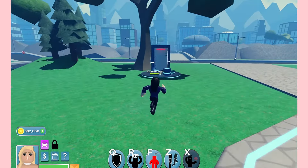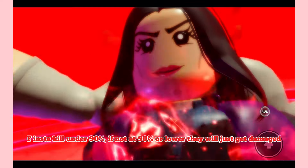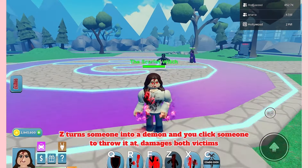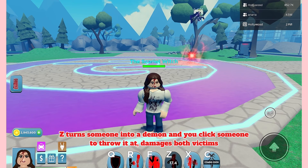Mom Wanda costs 800 Robux. R is Telekinesis — first option is an insta-kill under 90–95%; second option amplifies their health for a bit. F is an insta-kill under 90%; if not at 90% or lower, they will just get damaged. Z turns someone into a demon and you click someone to throw it at, damaging both victims.